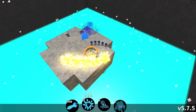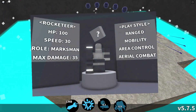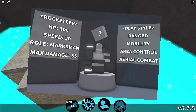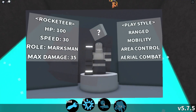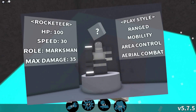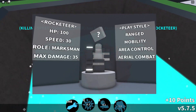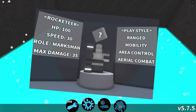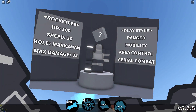So let's go ahead and start with a basic overview of the Rocketeer class. As you can see on screen, the Rocketeer has 100 health, a max damage of 35, a speed of 30, and the marksman roll. You traditionally don't see 100 health with any marksman class, but Rocketeer definitely needs every single bit of HP it can get. There's also Rocketeer's playstyle, which includes range, mobility, area control, and aerial combat.